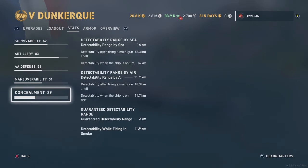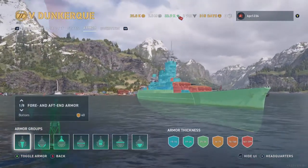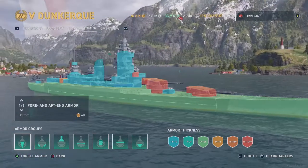The turning circle is 730 meters. Our concealment by sea is 14 kilometers, by air 11.7 kilometers, and when firing in smoke, 11.9 kilometers. Look at all that green — it is not money.